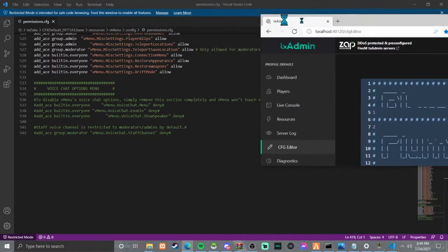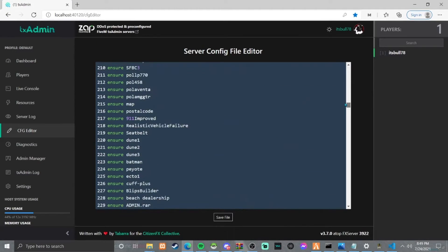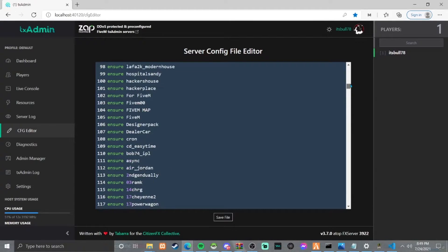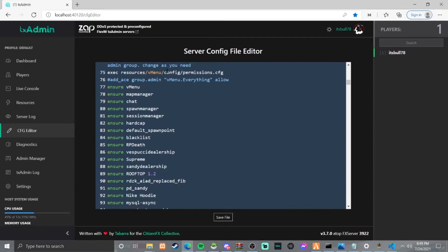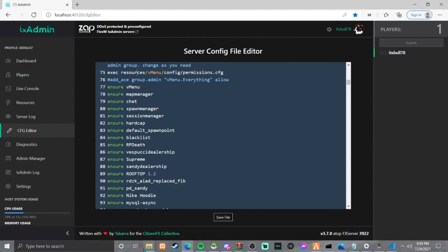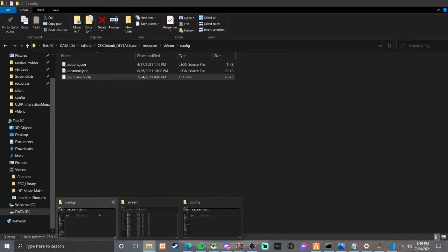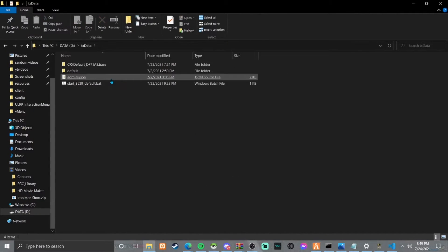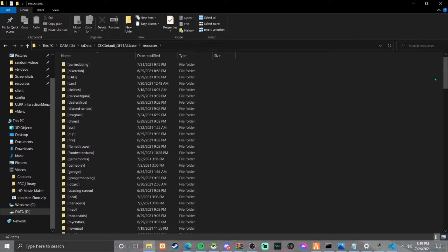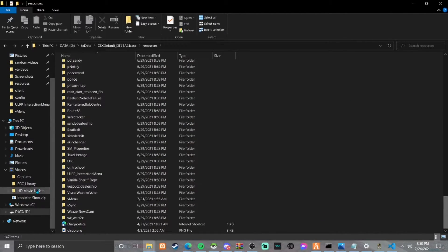I use txAdmin because it's way easier for me. So here we go — where's vMenu? It should be on the top right here. I see vMenu right here. I'll have this in the description. You're going to want to put this. So wherever your vMenu is — if I go back to my folder, permissions, my vMenu is in the data folder, and if I scroll all the way down you can see vMenu is right here.